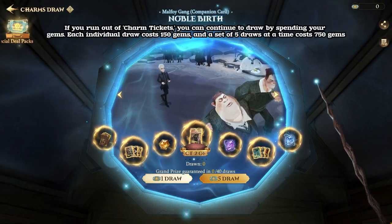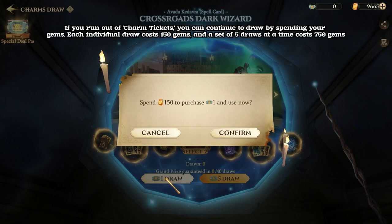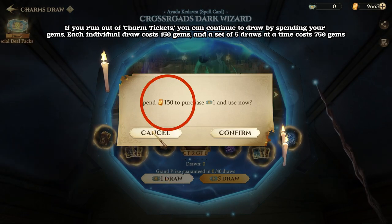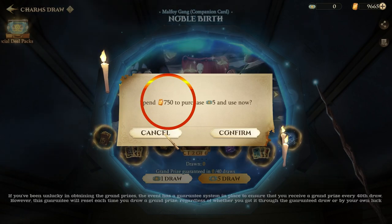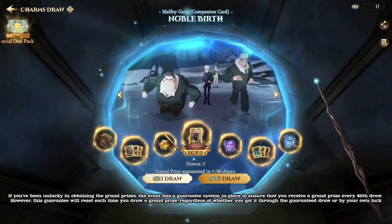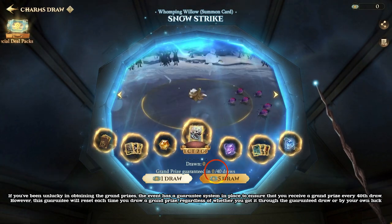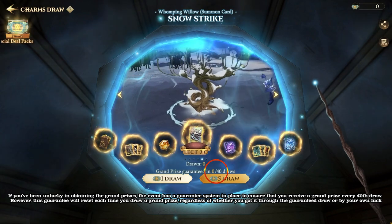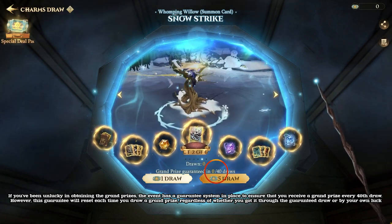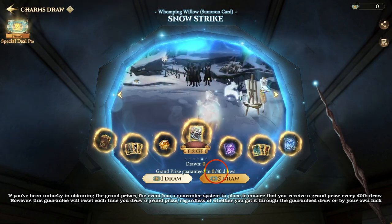If you run out of charm tickets, you can continue to draw by spending your gems. Each individual draw costs 150 gems, and a set of 5 draws at a time costs 750 gems. If you've been unlucky in obtaining the grand prizes, the event has a guarantee system in place to ensure that you receive a grand prize every 40th draw. However, this guarantee will reset each time you draw a grand prize, regardless of whether you got it through the guaranteed draw or by your own luck.